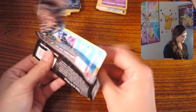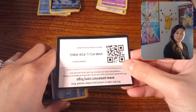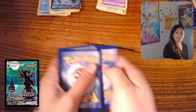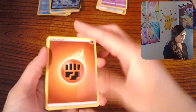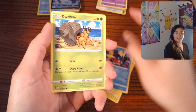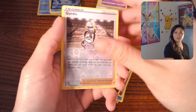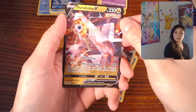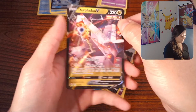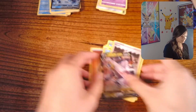All right, we have two packs left — both are Evolving Skies — and there's a promo for this. I for sure want the Umbreon VMAX Alt Art with the moon and everything like that. Carvanha, Dwebble, Mareep, Drowzee, Scraggy, Gordie, all right — Duraludon V as our rare. I'll take it.